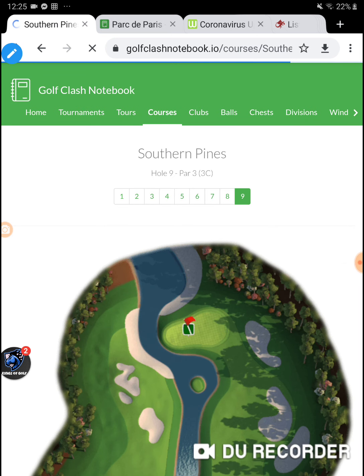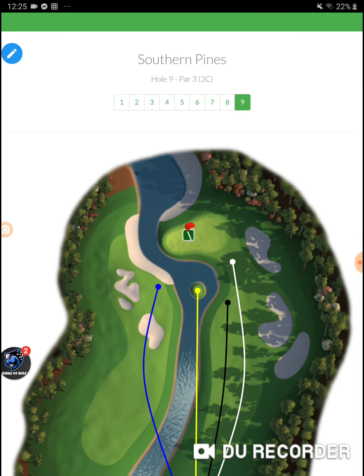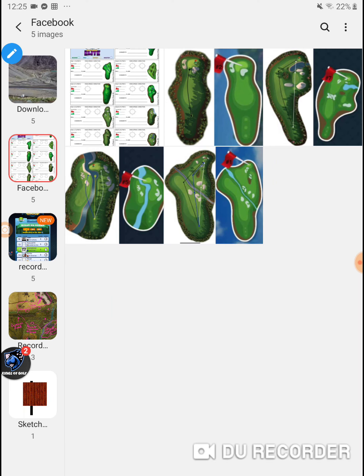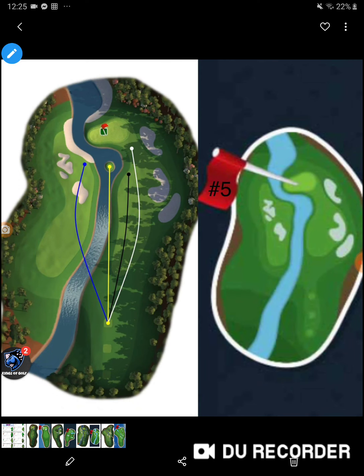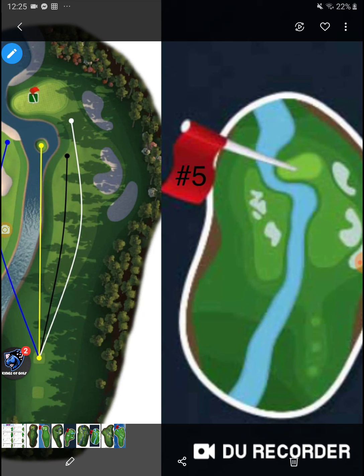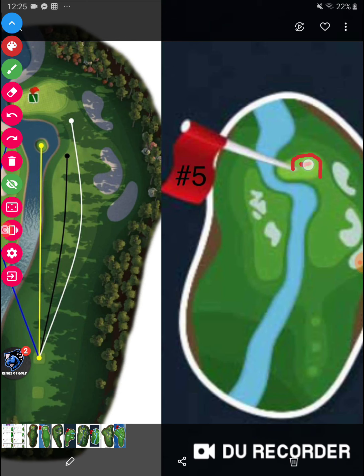Hole number five of the tournament is going to be this hole right here, and this hole has changed. It no longer looks like that — it looks like this. There's no more island, and the backboard here used to be a very smooth transition coming down to the cup, so once you got up here you had to ride way down for it to drop off, and it was almost impossible.